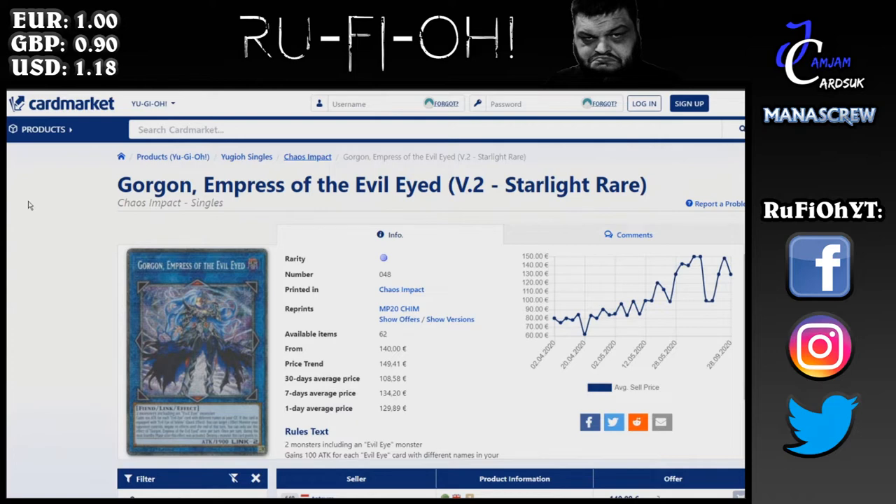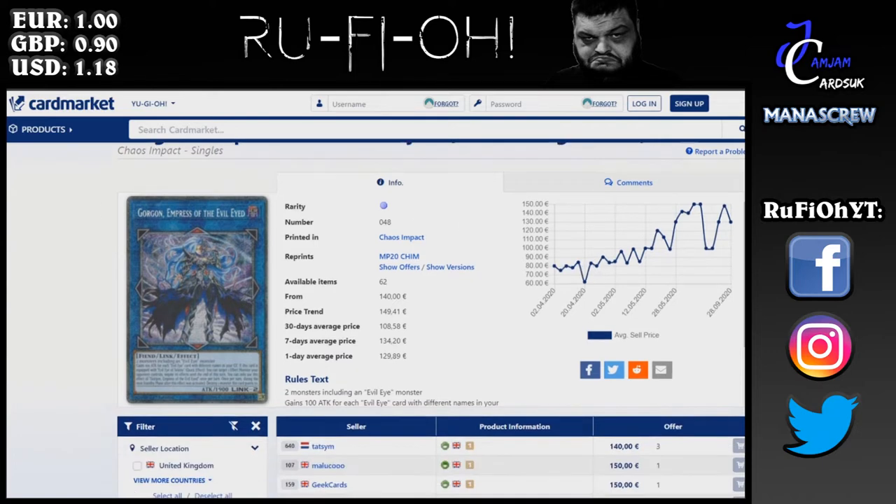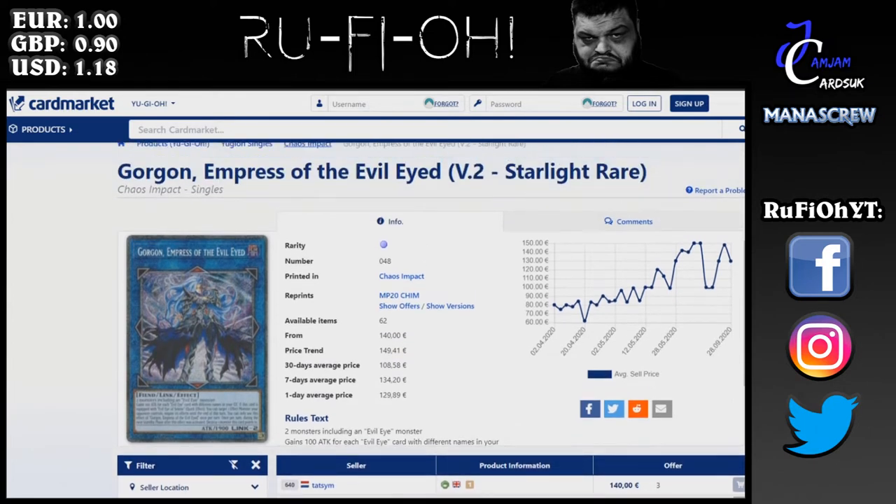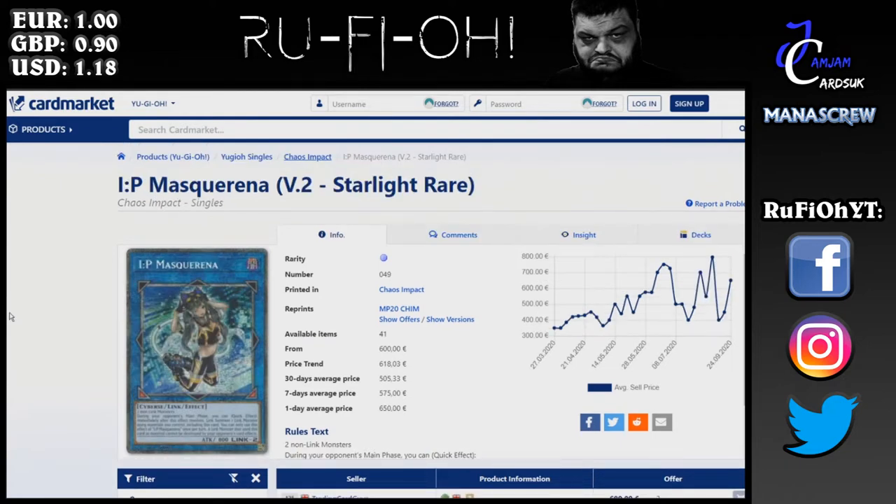Gorgon Empress of the Evil Eye — nobody plays this deck. I don't even know why this is 140 euros at a minimum. Anyone paying this is completely unplayable because the deck is unplayable. I think this is a big waste of your money — honestly don't buy it, and if you have it, just sell it up, take the money and run.